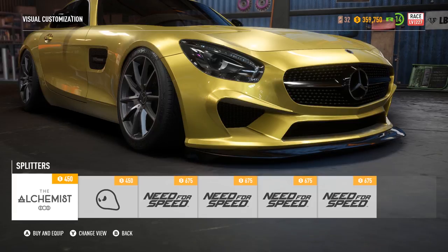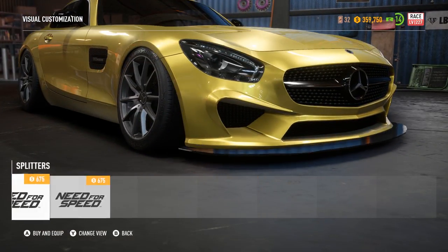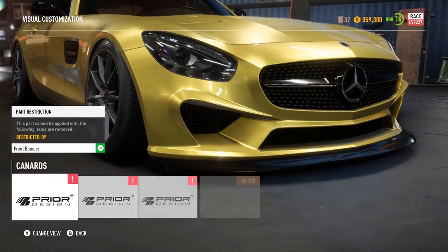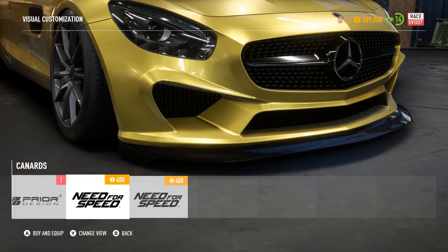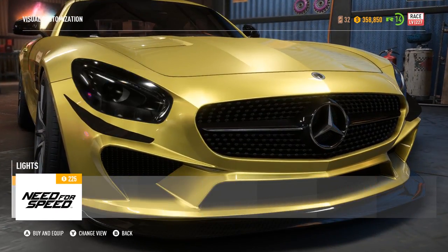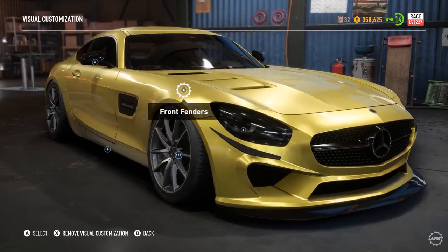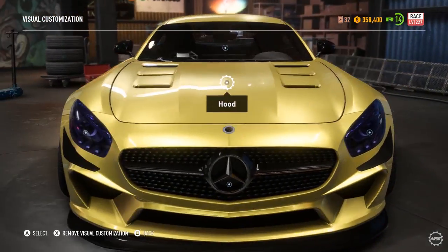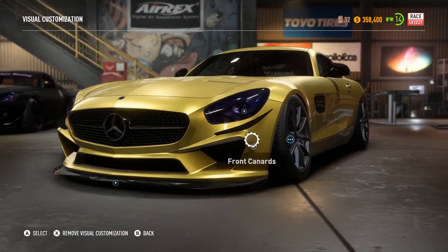Front bumper, splitter — it doesn't have a splitter so we're going to go for the Alchemist one. What else have we got? Front canards — can't really add any of them on... actually add that on. Headlights — again like all the other cars we do, black it out. I'm going to add the purple ones on because I know what sort of colour I'm going to make this.